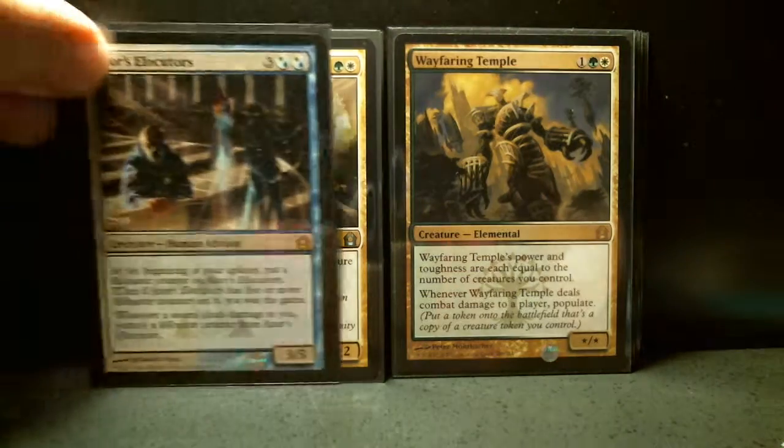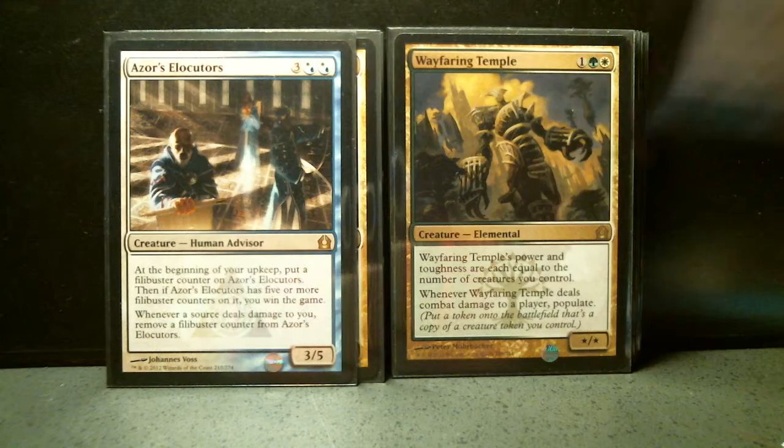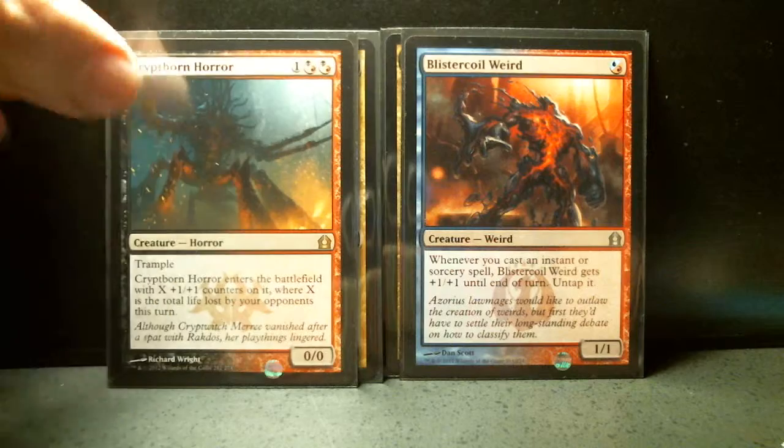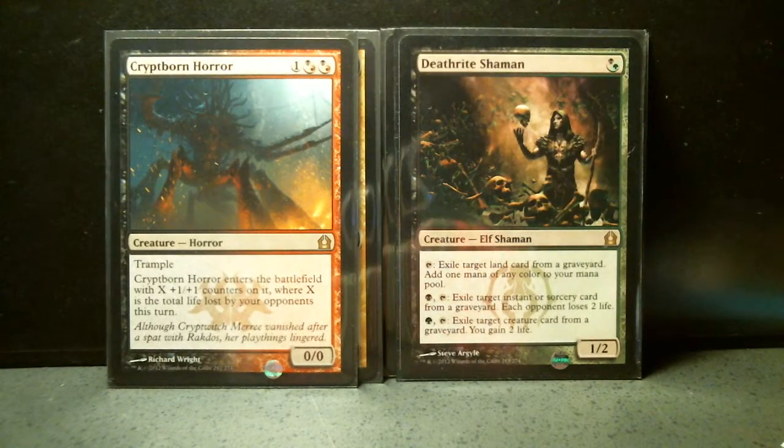Rakdos. Grixis. Izzet. These are the hybrids. Crypt Ghast Horror. I do have a Deathrite Shaman — great card.